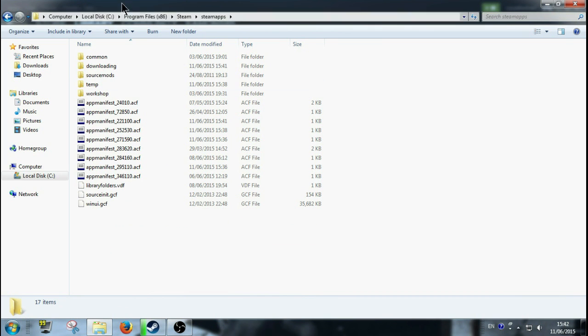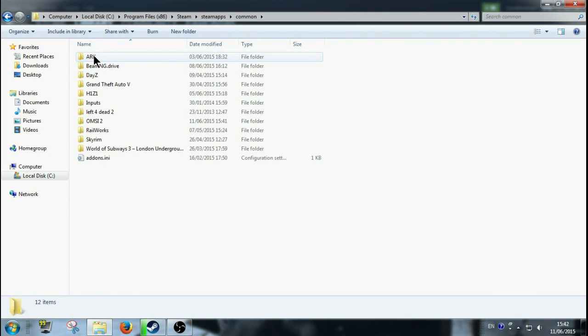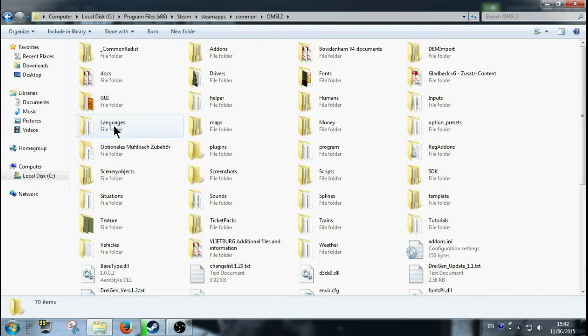So that's Program Files (x86), Steam, SteamApps. When you're in SteamApps you should see something like this — click into Common and it'll have all your Steam games. So whatever games you have, click into OMSI 2. Then in OMSI 2 this is your main hub, which I've spoken about before in videos.